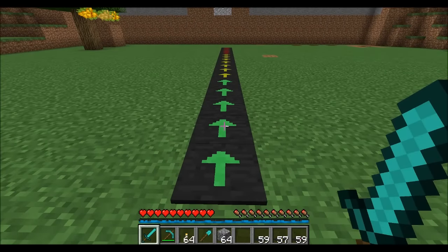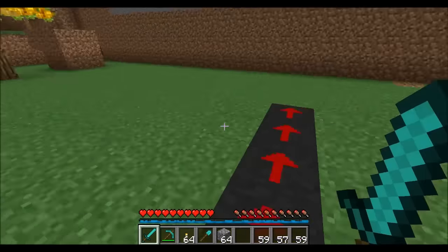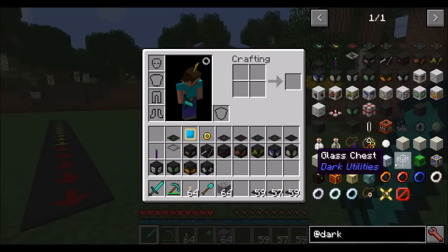Hello everyone, this is Direwolf20, and welcome to a brand new mod spotlight. Today, taking a look at Dark Utilities. Dark Utilities is a new-ish mod, around for 1.10, and it's currently in the Direwolf20 mod pack. I wanted to make sure to spotlight it for you guys so you saw all the cool stuff that it has and how to use it. So, without further ado, let's get started.